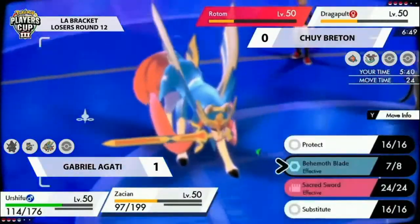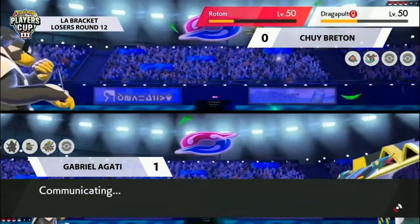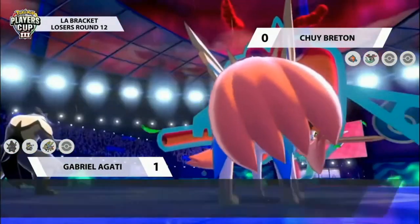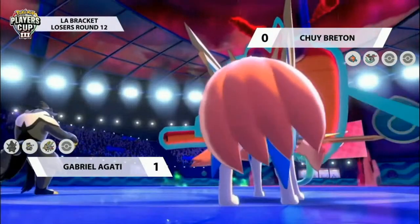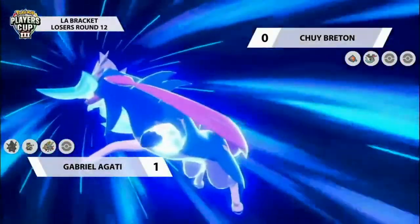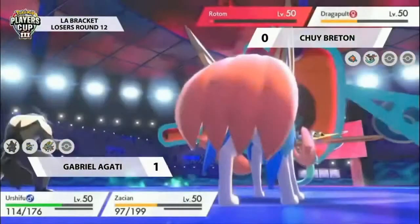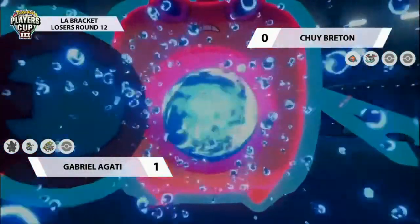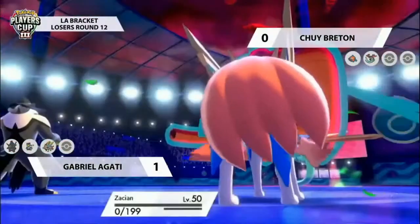Dragapult goes for the Dragon Darts — good Protect from Urshifu, can't find either mark on the opposing side. Zacian is then free to go for Behemoth Blade, goes down into Rotom — oh, Rotom looks like it's able to just hang on! That's exactly what Rotom needs: to be able to go for another Max Geyser in the rain, boosting up water-type attacks, and find its mark down on that Zacian — picking up a clean KO against it. Wow — Rotom-Wash has really shown its dominance and usefulness in this match for Chewy.